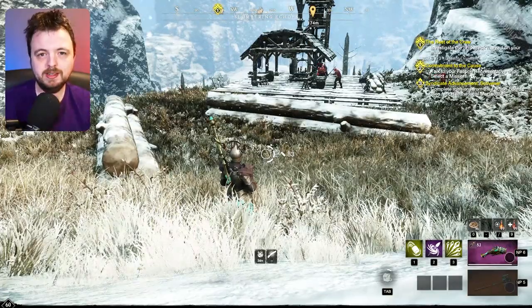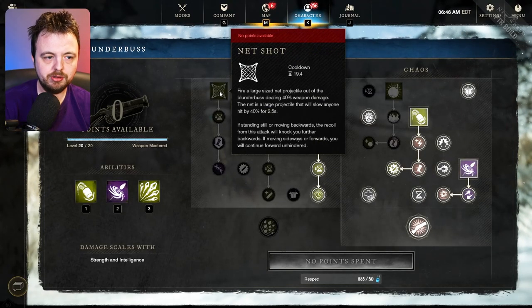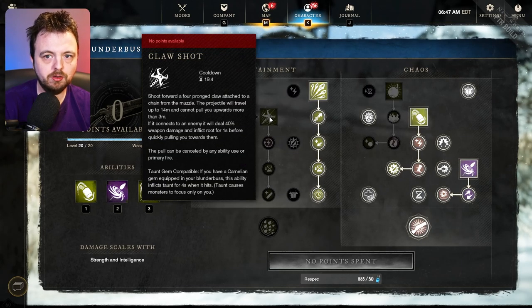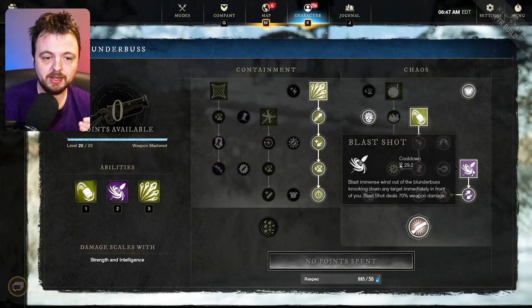There are three or four abilities you really want to use, all in the blunderbuss tree. I don't personally rate the net shot because it's not going to do AoE damage, and I don't rate the claw shot for the same reason. For my personal taste I quite like the Azov shrapnel blast, the rockets, and the blast shot which will knock foes down.